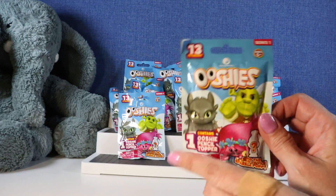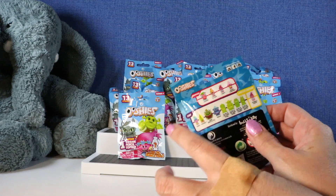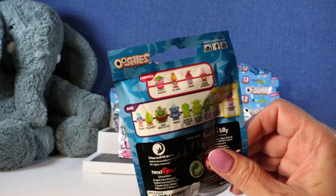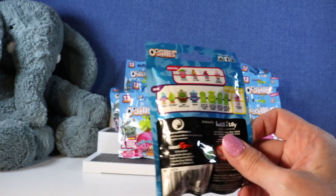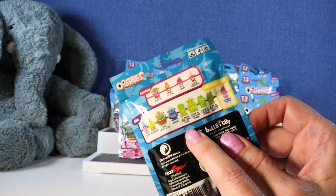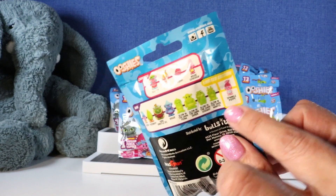There are 13 to collect in this series. They come with one pencil topper in each pack. Again, 13 to collect. These are so tiny. Looks like we can get Copper, DJ Suki, Poppy, Moxie Dewdrop, Creek, Fuzzbert, King, Crystal Senior, Biggie, Glow in the Dark Fiona, Glow in the Dark Shrek, Glow in the Dark Oogway, Glow in the Dark Mantis, and the limited edition is Sparkle Poppy.